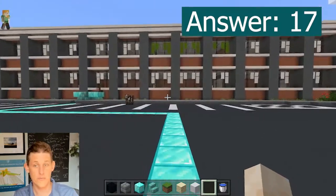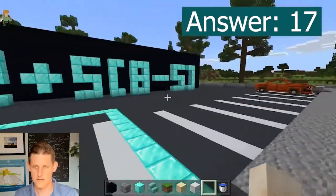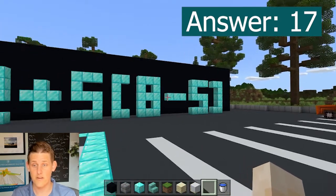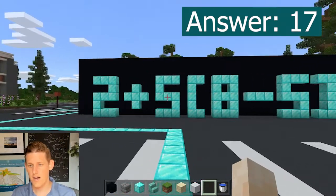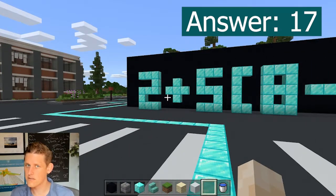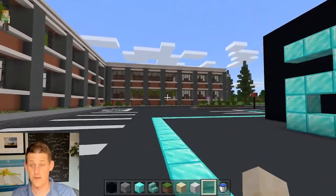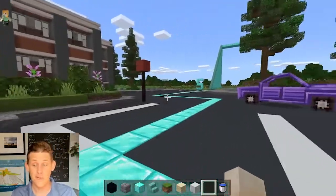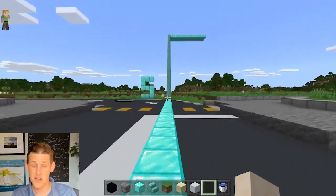You always start with everything in the parentheses. So you start with 8 minus 5, which is 3. Then you do multiplication next: 5 times 3 is 15. Then you add 2, giving you 17. If you got that right, you passed fourth grade. If not, comment down below. That's what they used to call PEMDAS — P-E-M-D-A-S.